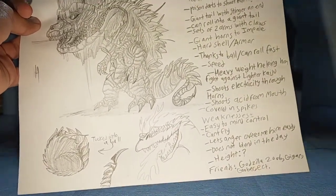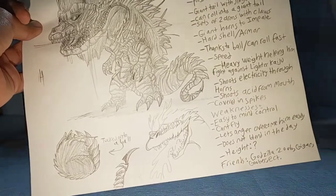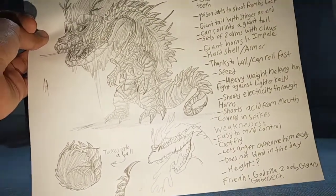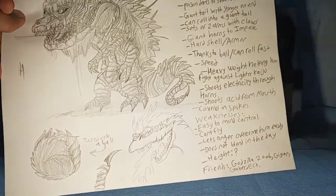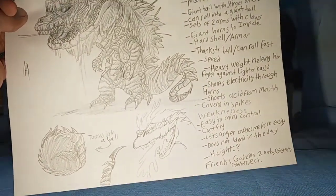He is a heavyweight character, meaning that fighting against lighter kaiju is going to be really easy — or just weak. He shoots electricity through his horns, shoots acid from his mouth, and he's covered in spikes as well as his armor.